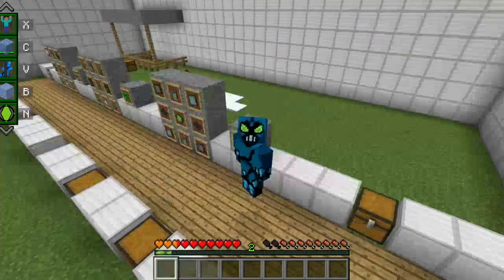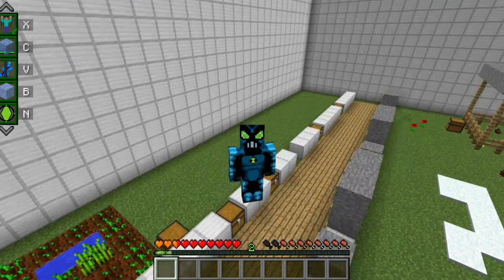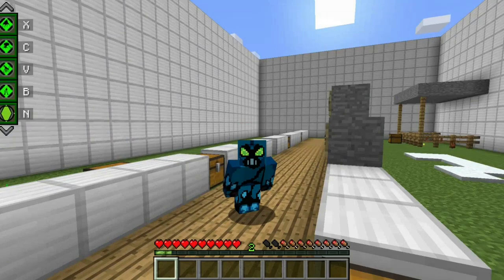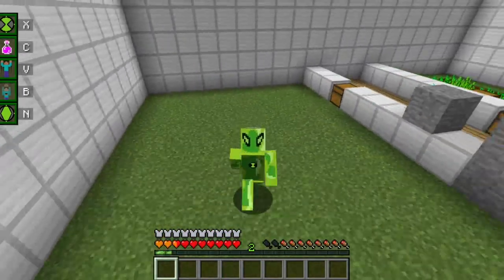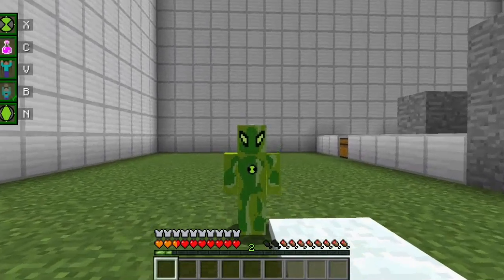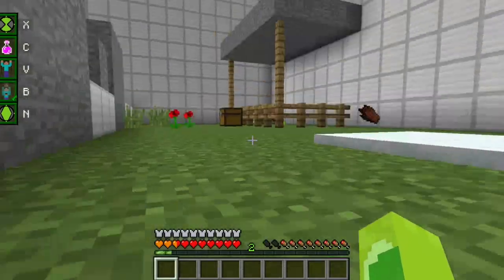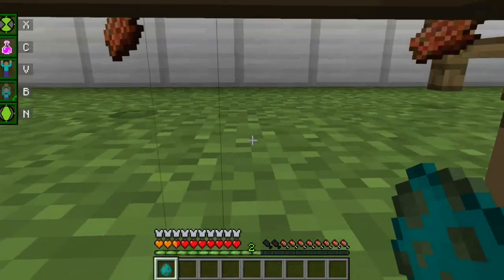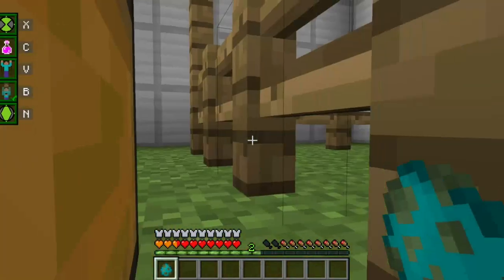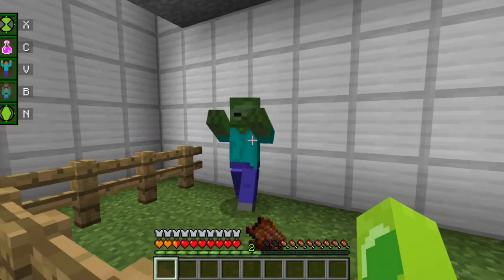One cool thing about this Omnitrix is the fact that you can actually go from one alien to another without reverting to human form. So you just do this and let's select Goop — see, I didn't even have to go back to human form to do that. With Goop we can get really tiny, really teeny tiny — like we're the size of a brick. I'm expecting Goop to not have much strength, so once we hit a zombie — yeah, it doesn't do much damage.